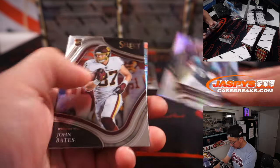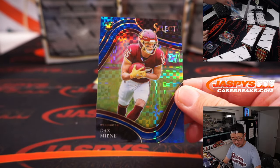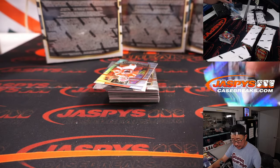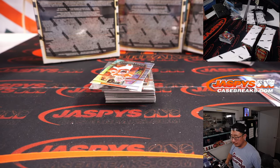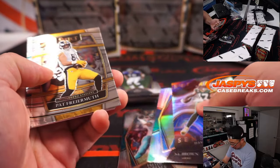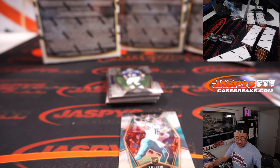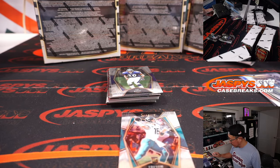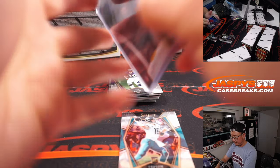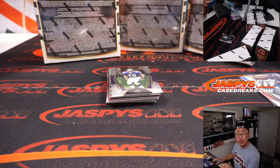Devonta Smith rookie silver for the Eagles. And we've got Dax Milne, 26 out of 49, field level for the Commanders — Patrick. Devonta Smith going to Sean and the Eagles. Trevor Lawrence rookie card, and a Jalen Darden, 8 out of 75, rookie jersey and autograph — that is for Matthew and the Buccaneers. And the Trevor Lawrence going to Sean Maddox and the Jaguars.